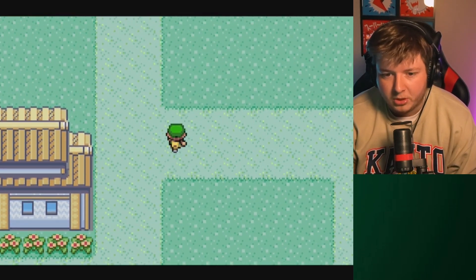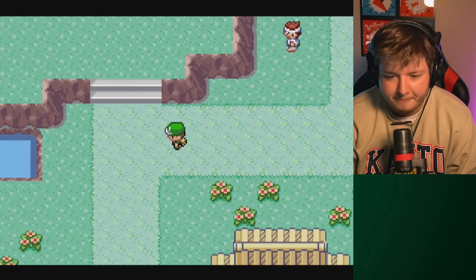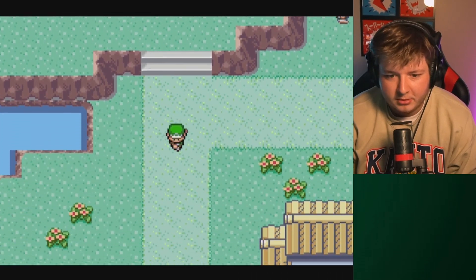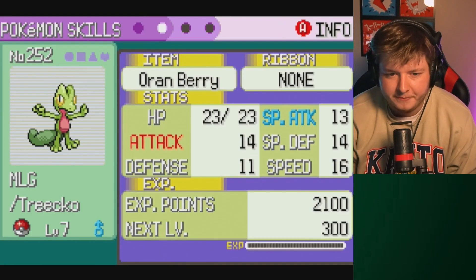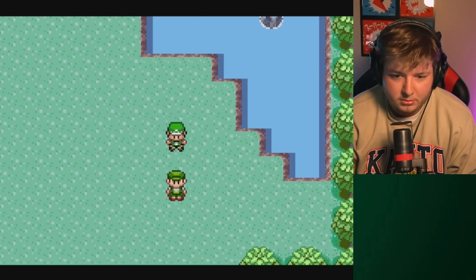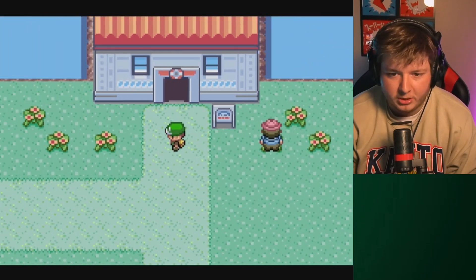So anything we buy in the hub - the area we're in right now - we will keep indefinitely. But for right now we don't have anything. There is a safari zone up here, so if we get a really busted mon we can eventually unlock the safari zone and start runs with different Pokemon. I'm pretty sure abilities are normal. We have an Oran berry and we're level 7. That's all we have unlocked right now.